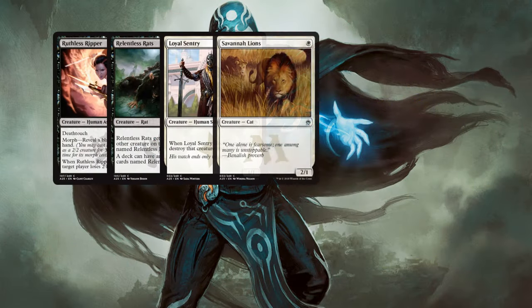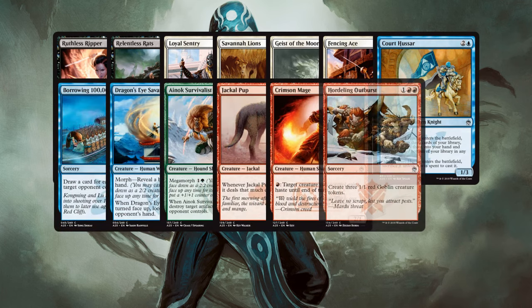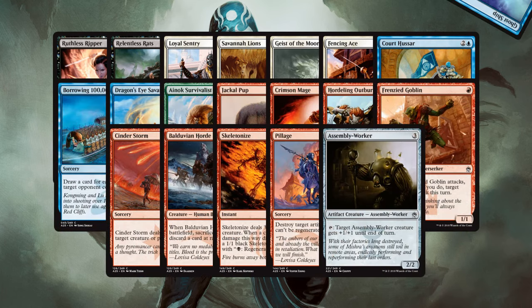Anyway, that's it guys — that's the entire list. Even though we didn't get a ton of new cards, there are actually some spicy new additions in my opinion. My picks for the best cards are Relentless Rats, Court Hussar, and Hordeling Outburst, as well as Borrowing 100,000 Arrows and Pillage for sideboards. There might be some other stuff that's kind of fun to play around with, but those seem to be the most impactful. What do you guys think — did I undervalue anything? Is one of these cards more exciting for certain types of players that I just overlooked? Feel free to tell me. Anyway, that's it for me — thanks for watching guys, I hope you found this interesting, and I will see you in the next one. Bye!